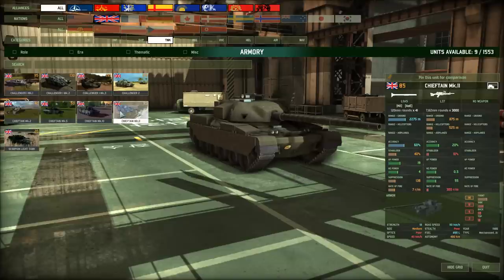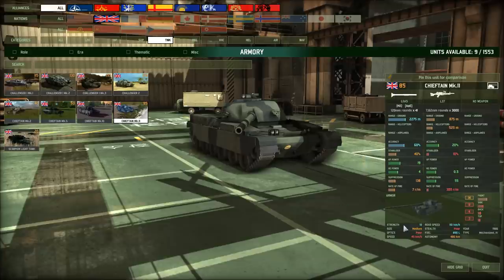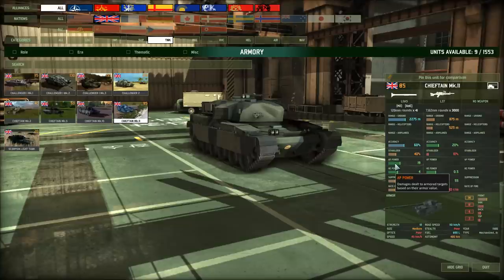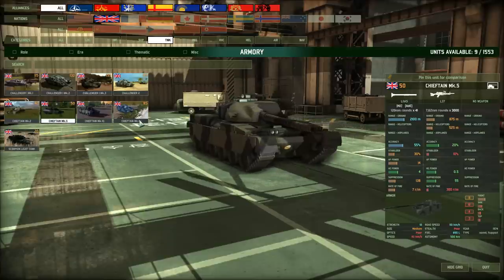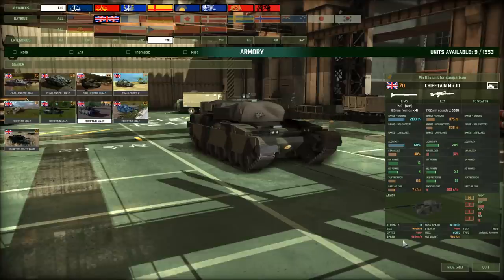The Chieftain Mark 11 is a bit better with 40% stabilizer and 19 AP power, but still not a lot of frontal armor. If you want to use that 19 AP power, make sure you use these things in ambush position — get the first shot off and destroy that tank with one or two rounds. Also, Chieftains always have poor off-road speed: 45 kph is horrible. I avoid using these things off-road and suggest you do the same.